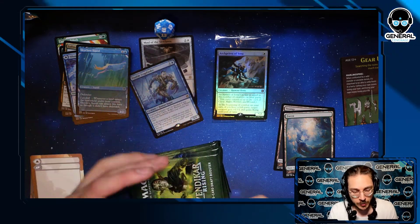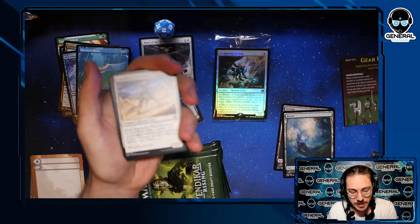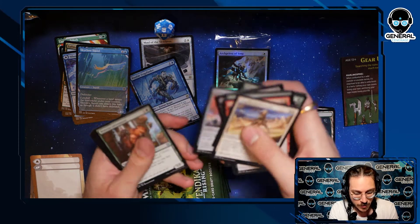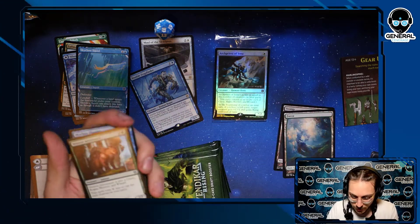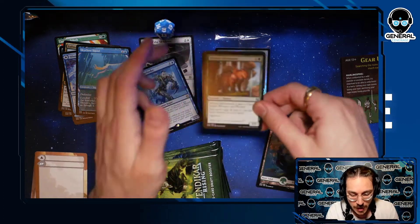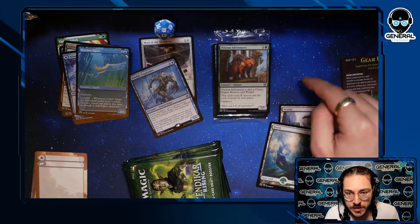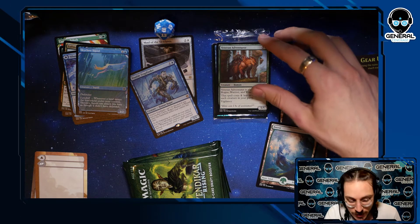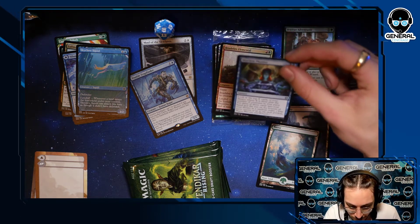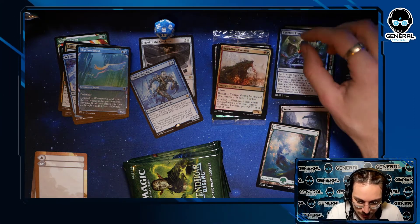Let's jump into some more packs. These ones aren't the Japanese ones — rip them open the old way, commons up front. Nothing fancy in here. We got the Veteran Adventurer — these cards are really strong. They count as a cleric, rogue, warrior, and wizard all in one, so they're a whole party by themselves, and party-synergy cards cost less. Skyclave Plunder — look at the top X cards where X is the number of creatures in your party, put some cards into your hand.